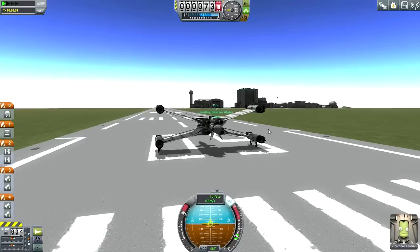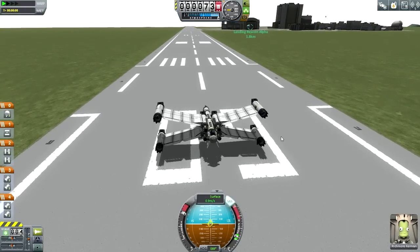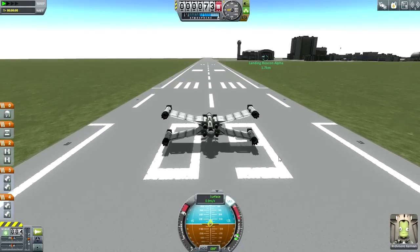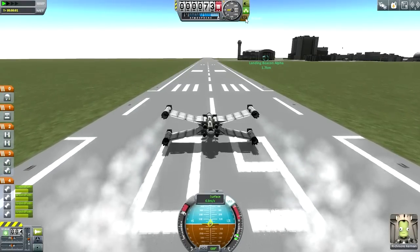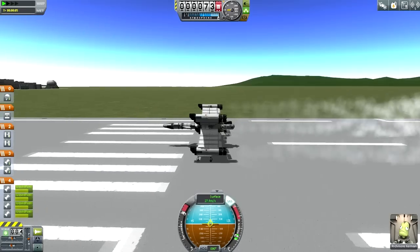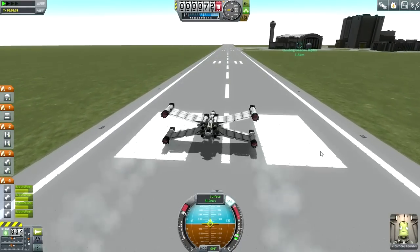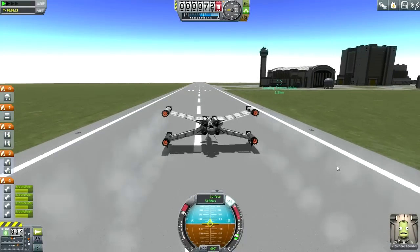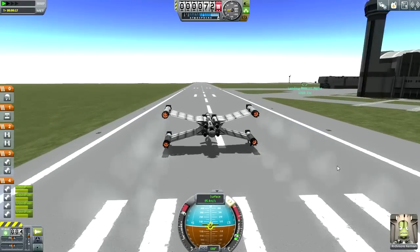Everybody probably already knows this doesn't have much lift — it just has barely enough, so it's going to be tilting up at a high angle just to keep going up. One important point: you cannot add brakes and rev the jet engines up, otherwise this will definitely nose down. That is not an option. If you're going to copy this design or try something similar yourself, keep that in mind — no engaging brakes and doing stuff like that.